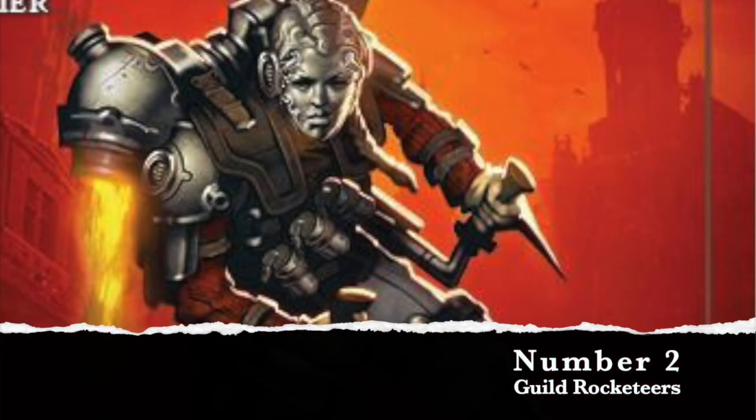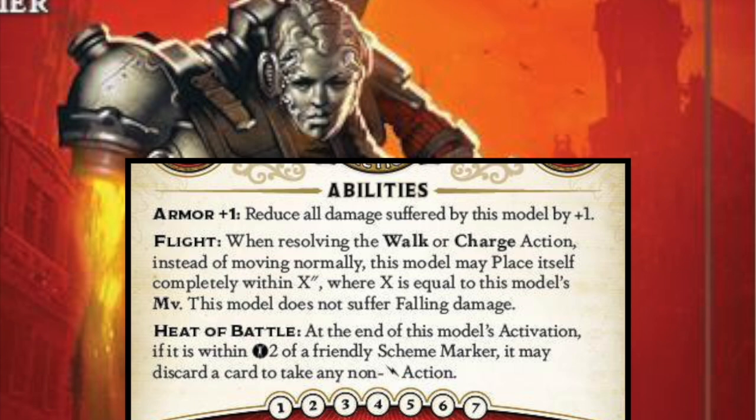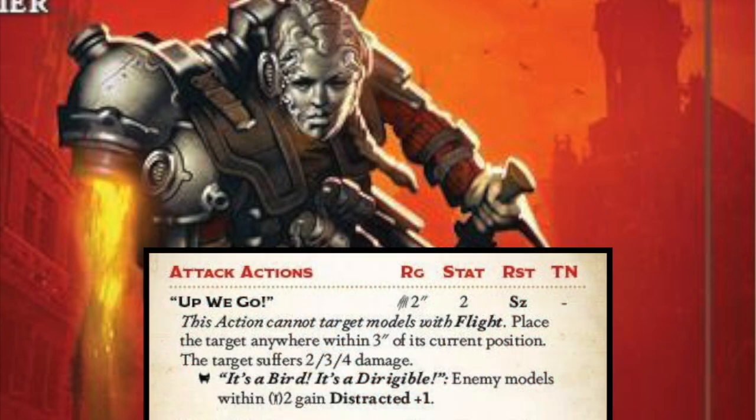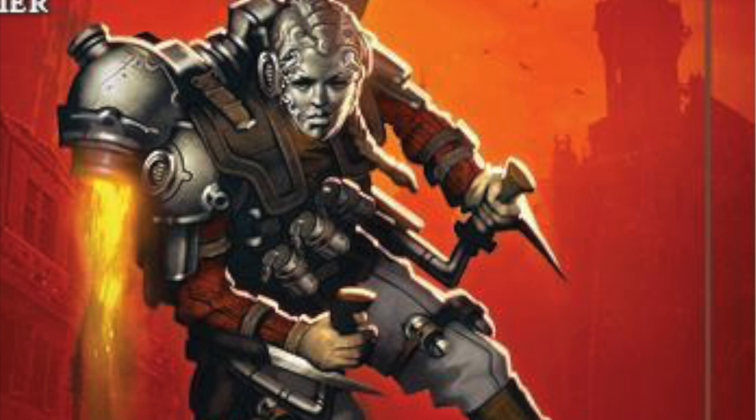Number two for minions you should consider bringing is for the Guild again: Rocketeers. They're amazing — just really solid models that can do stupendous things. They're flyers. They have heat of battle, so they can discard a card to get a third AP. They have up we go, which is really good in a lot of schemes — especially take prisoner and kicking people off the Raid the Vaults markers. They also have onward so they can take a walk action, and lighted up so they can get rid of non-scheme markers. This allows them to get rid of a lot of problematic things your opponents bring.